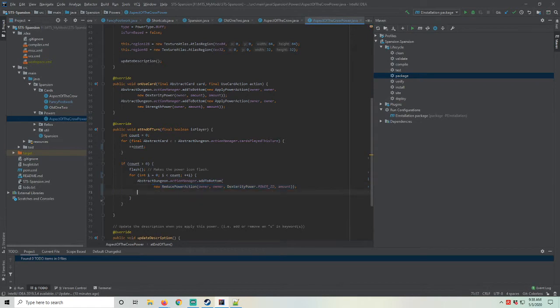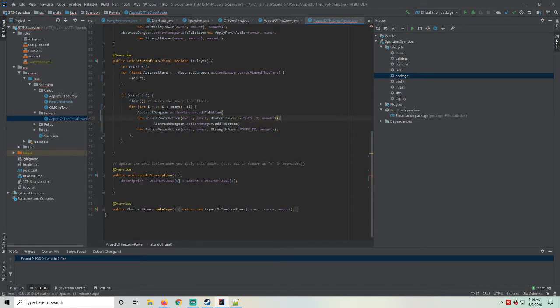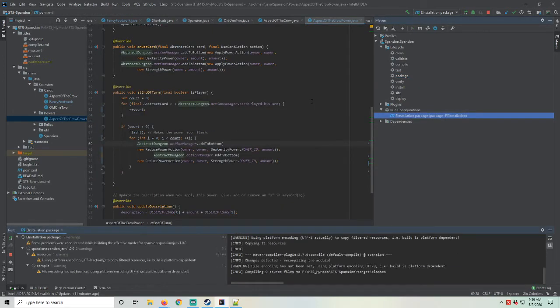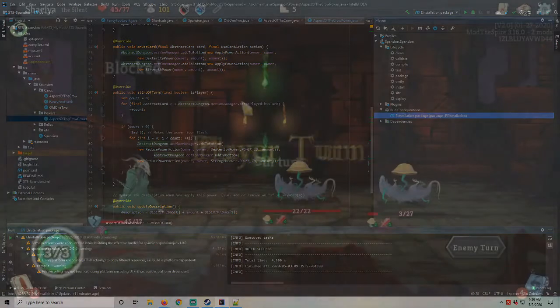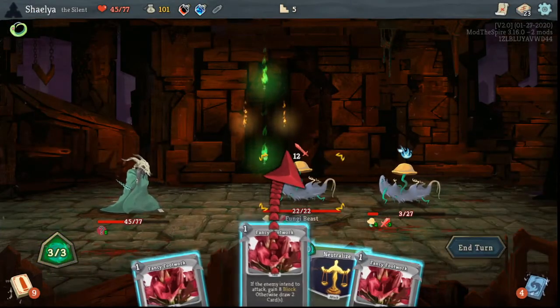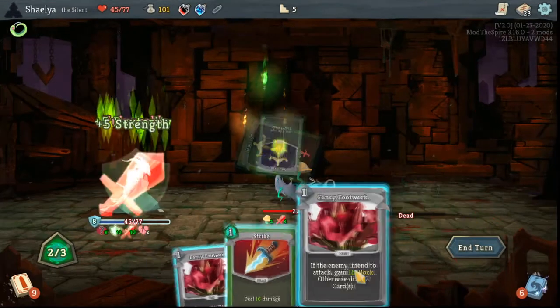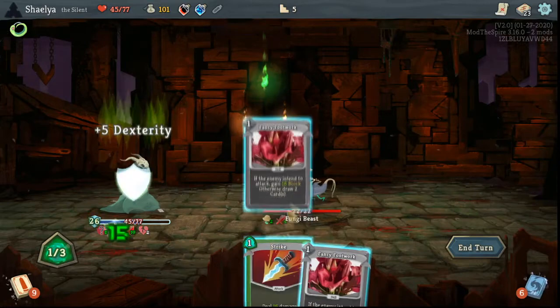This power already does half of what we want. In the overridden useCard function, this power applies an amount of the dexterity power. Adding a strength version of this is easy. The amount value used to determine how many of the power to apply is actually the number of stacks of this power on the character — so if we had three stacks of this power, playing a card would give us three dexterity. The temporary part of this power comes in the later function, OnEndTurn.